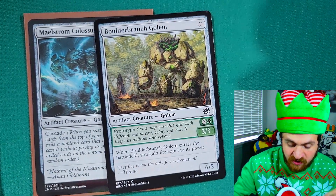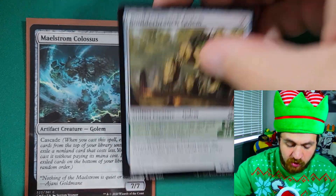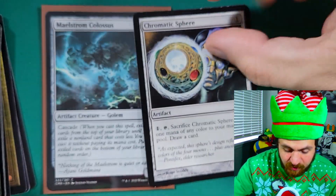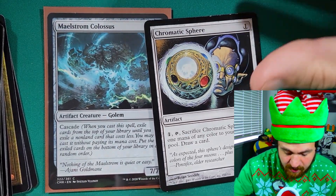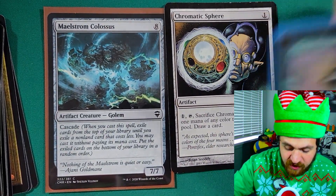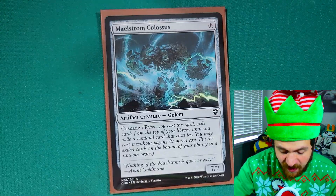Even if your opponent wants to counter Maelstrom Colossus, the cascade trigger will resolve even if Maelstrom Colossus doesn't. With that said, the card you cascade into can also get countered because you also have to cast that. Let's say the cascade goes off and you cascade into Boulder Branch Golem — when it enters the battlefield you gain life equal to its power, which is six. If your opponent doesn't want you to gain that life, they can counterspell the Boulder Branch Golem.